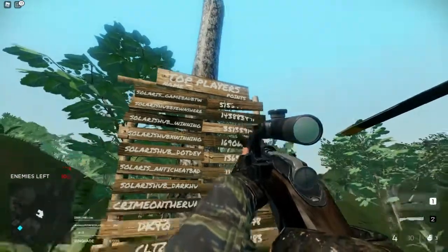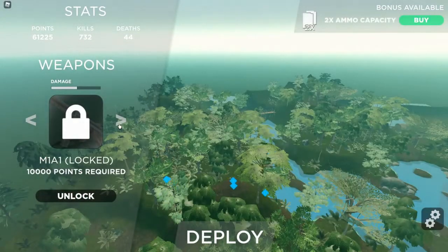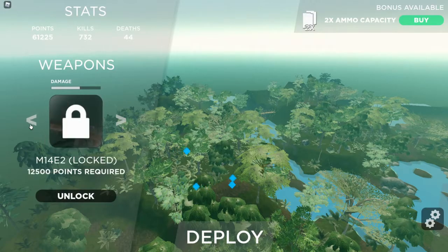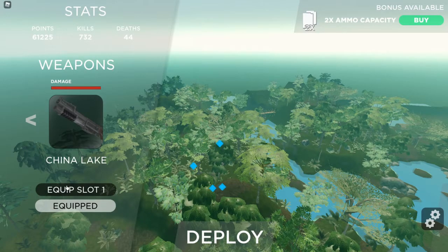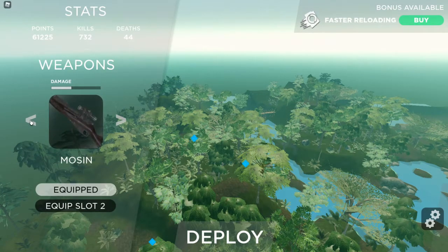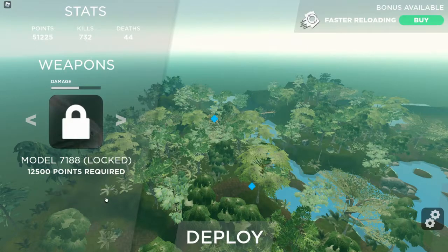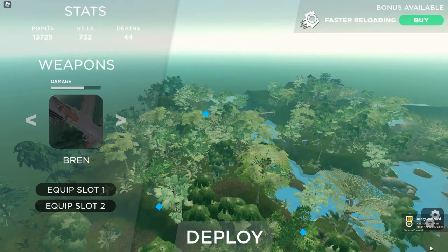Here's the leaderboard — the highest score is kind of cut off but it looks like 51 million, which is super high. We can open up the weapon shop menu. At the bottom it shows you can unlock weapons for Robux if you don't have enough points. I have 61,000 points. This is the best weapon in the game which I have on my second slot, and the sniper is on my first slot.